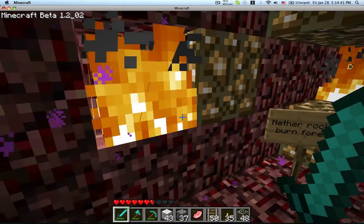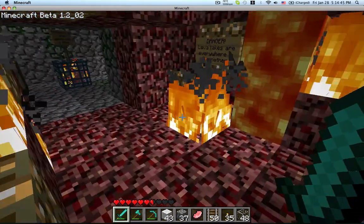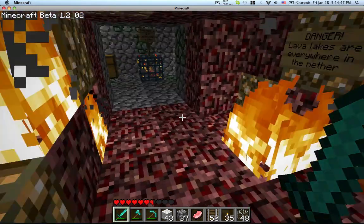The hell room currently has the lightstone, fire, netherrack, and lava. As you can see, Rene is building the signs right now.